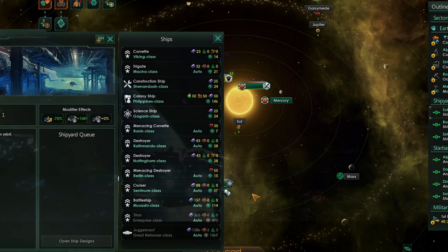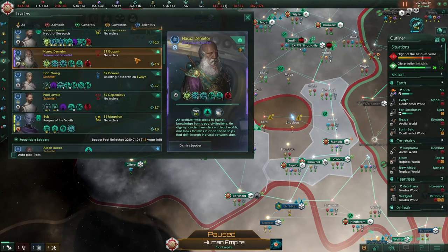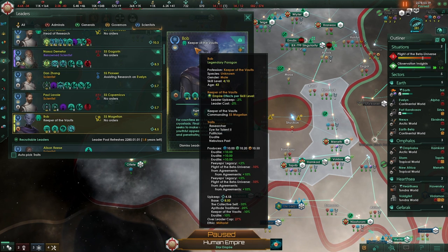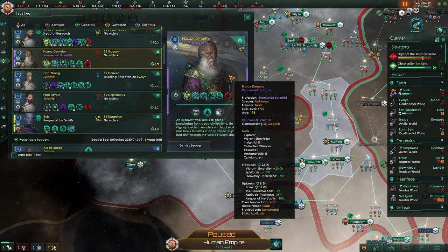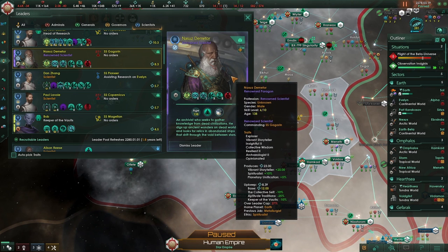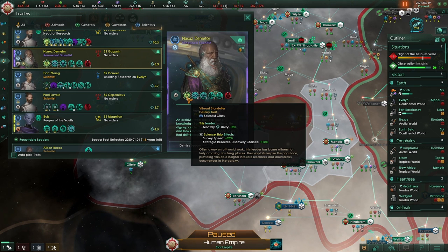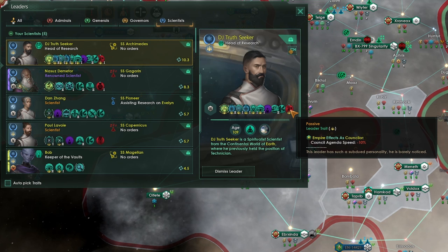Overall, I think this DLC is a lot of fun. And then there's one more system we really need to talk about — the new renowned and legendary paragons. These are leaders that are only available to regular biological empires. There are two renowned paragons for every ethic in the game and four special legendary leaders you can find out in the galaxy. These come with some interesting stories, and in the case of renowned leaders, very powerful destiny traits that you get access to from a very early point in the game. However, these are entirely unavailable to machine and hive mind type empires.